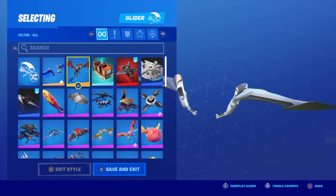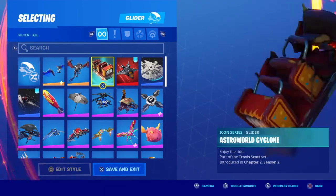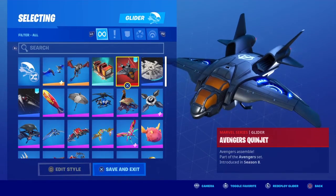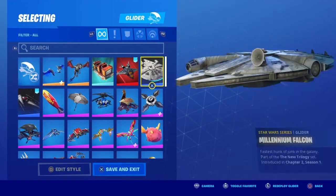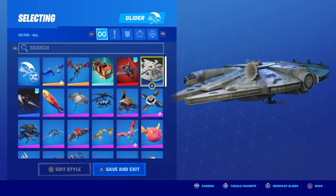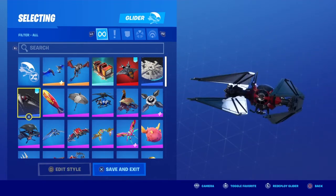Gliders: I got Fusion Coil and Steel Wing — those are my two legendaries. Steel Wing is probably the best legendary. Astro World Cyclone — I don't really like it. Avengers' Quinjet from season 8 when the collab was going on. Millennium Falcon — very nice glider, just really chunky.